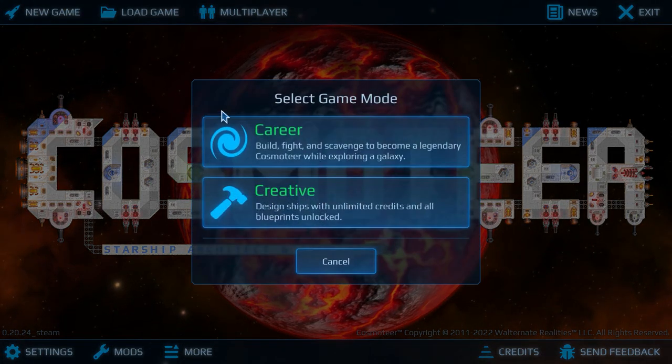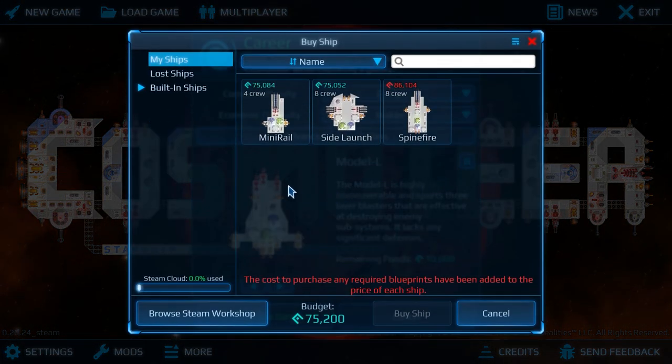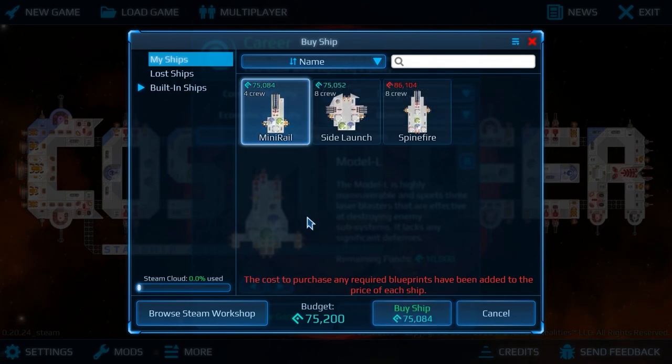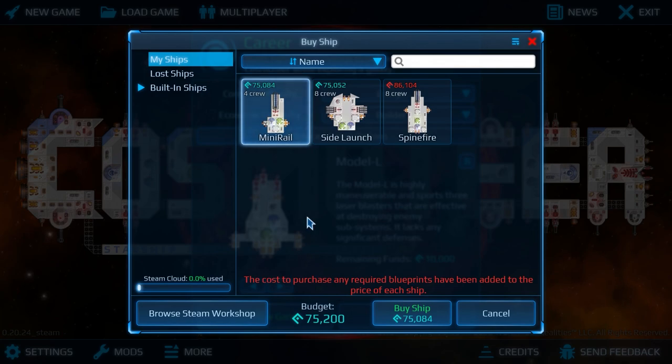Welcome back to the game. In the previous video, we were in career mode trying to answer the question: is it possible to start with a railgun-mounted ship? The answer, and indeed consensus, is that yes, you can start with the railgun system on a starting ship within budget. However, you probably shouldn't, for various reasons — it's just not the ideal solution.